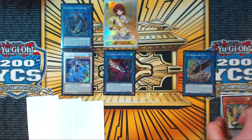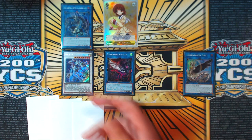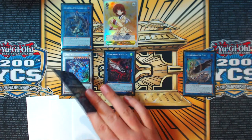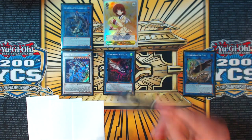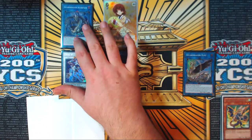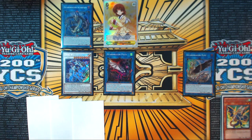You could make Boreload Savage Dragon here instead and equip Romulus from the Grave to it for two negates, but if you're resolving Saryuja you might draw into an extender like Garuda, Mistletun, or Goldsark from Tempest, allowing access to enough cards to make Boreload Savage Dragon on the back half. Crystal Wing has a stricter summoning requirement — the non-tuner must be a Synchro — so it's easier to make Crystal Wing here and Boreload Savage Dragon later.